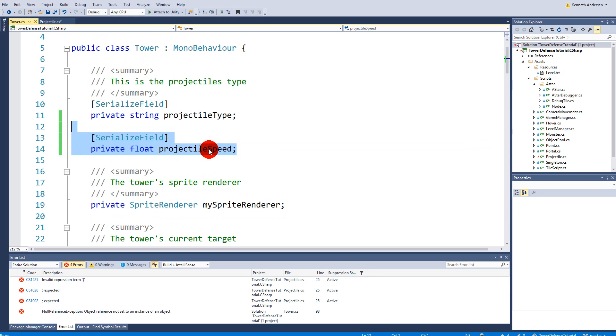For the speed, we'll use the tower's projectile speed rather than putting it on the projectile itself. The reason is that later we may want to upgrade our towers and increase projectile speed. If we put speed on the projectile, upgrading one storm projectile would affect all storm towers. By keeping it on the tower, we can upgrade each tower individually.